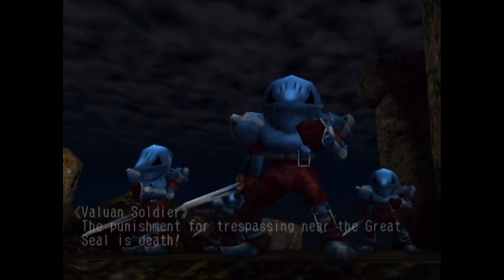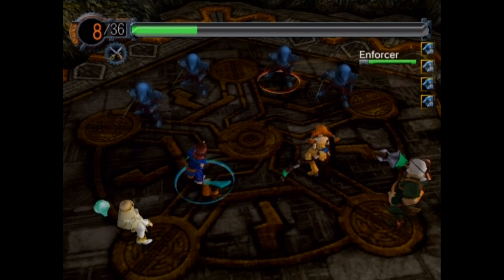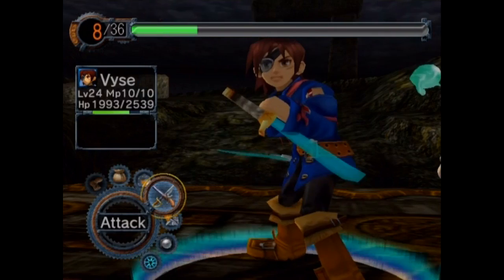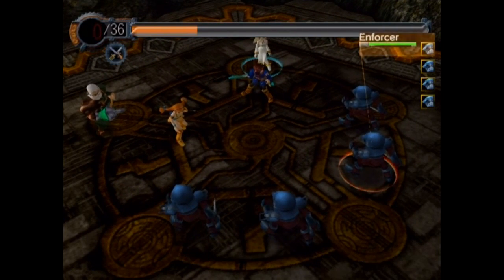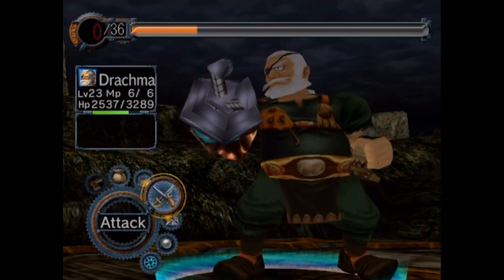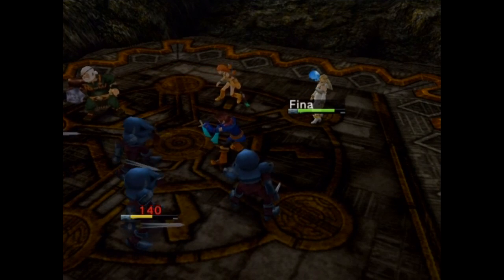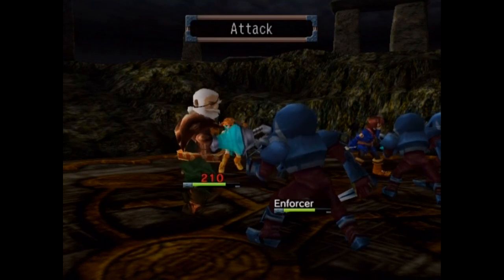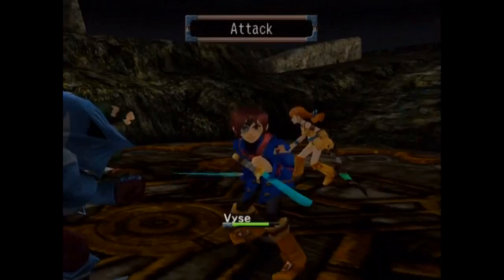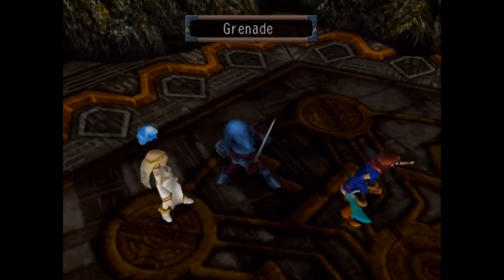The punishment for trespassing near the Great Seal is death. Well, these random soldiers want to try their luck against the people who've defeated a few admirals of the Armada and all that. These are the Enforcers — they're really not that tough. They're basically just regular enemies, except maybe a little bit stronger. So let's just get off some regular attacks here. We can handle this battle pretty much like anything else. Switch everybody over to blue here — I'm not really concerned about trying to learn spells that much anymore. Most of the useful ones we've pretty much already gotten. Yeah, you can see they do have a little bit of health so it might take a few turns. You can even tell by the music — it's playing their regular battle theme.